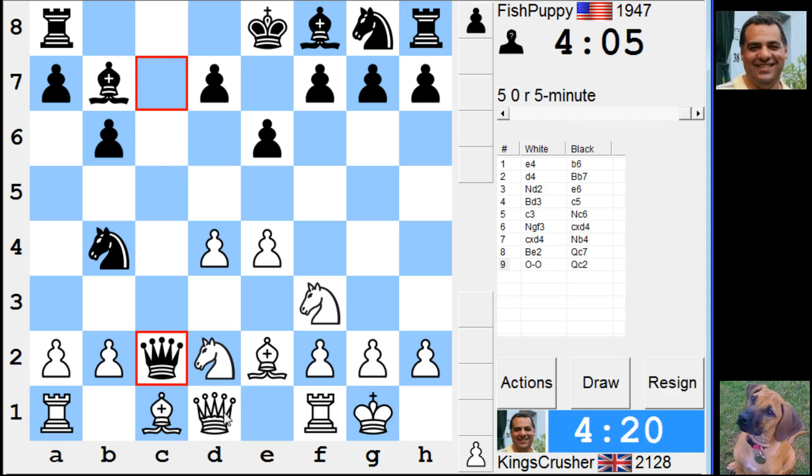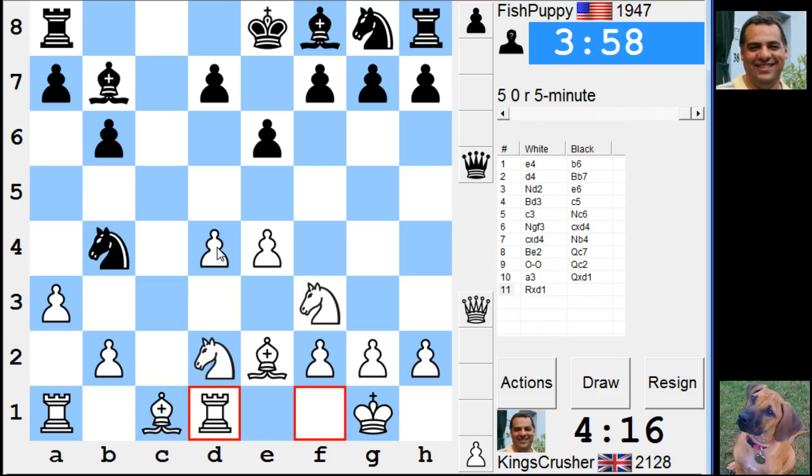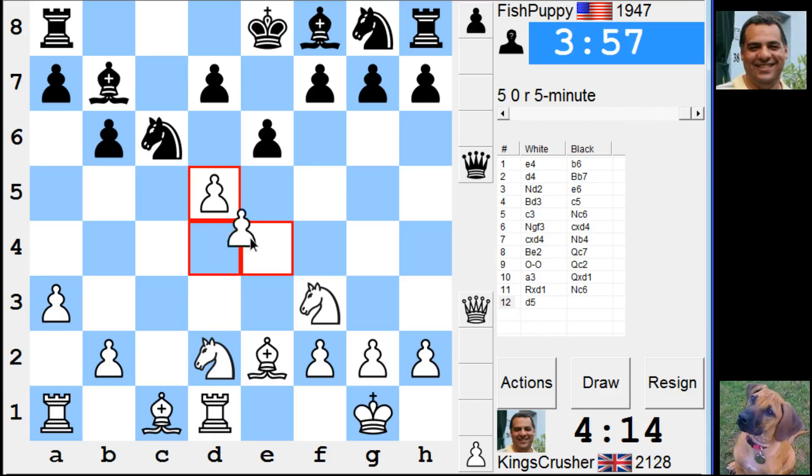Let's play Queen e1. Nd3 is a bit of a pain. Okay, I will accept that. If you want to exchange queens — d5 here. Try and blunt this bishop. Liberate my pieces a bit.